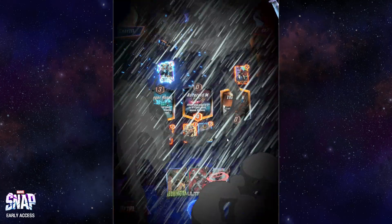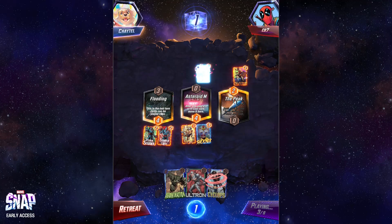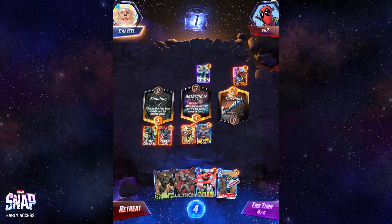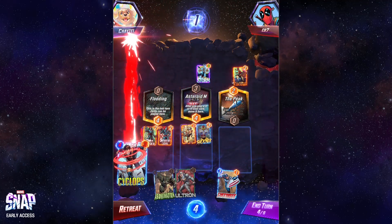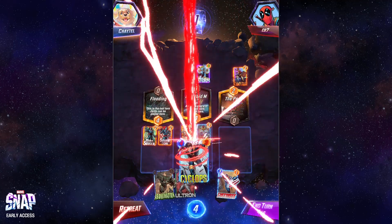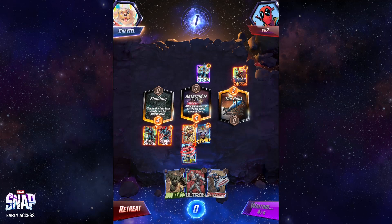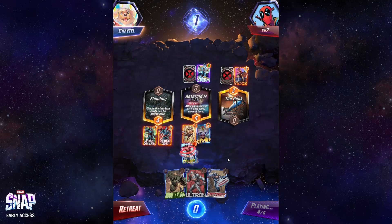Storm — okay, got rid of the Danger Room, I appreciate that. Now it's flooding — his last turn, cards can be played here. We want to drop Cyclops, who has a nice little effect there hitting the nameplates. Cyclops will get played here. If they play a three or four cost, it gets yanked to Asteroid M. I should be able to win Flooding, especially when Patriot drops — yeah, they've lost Flooding.